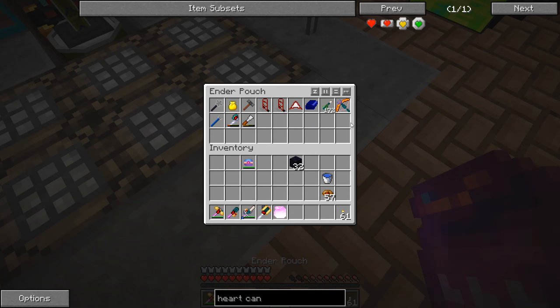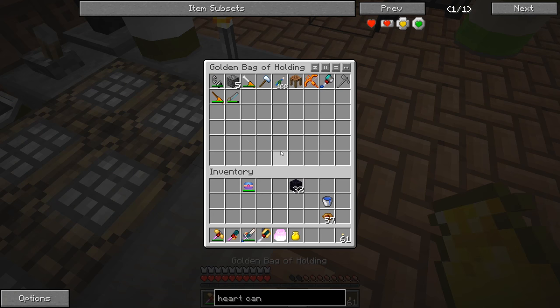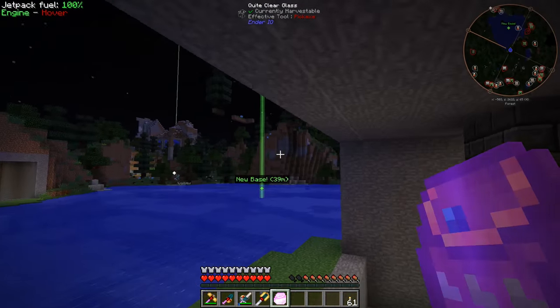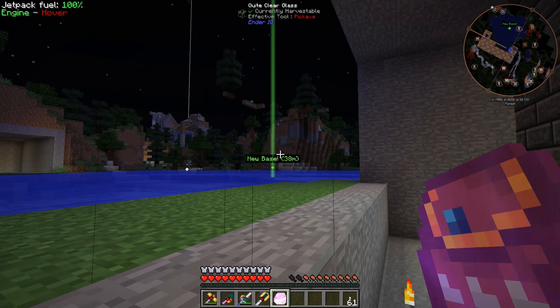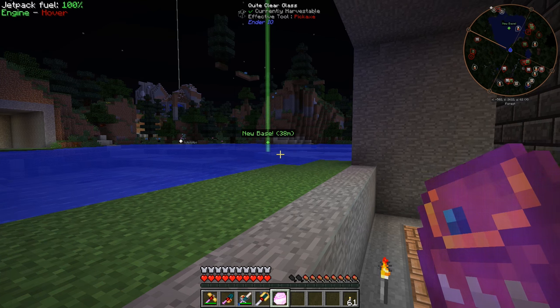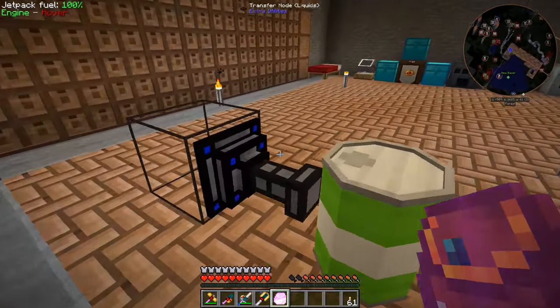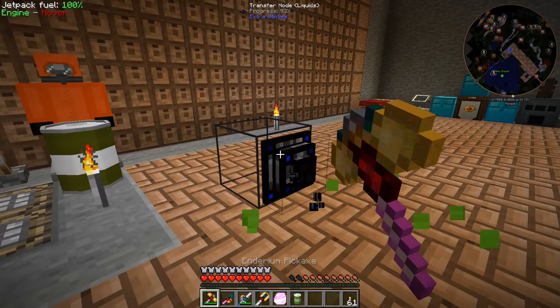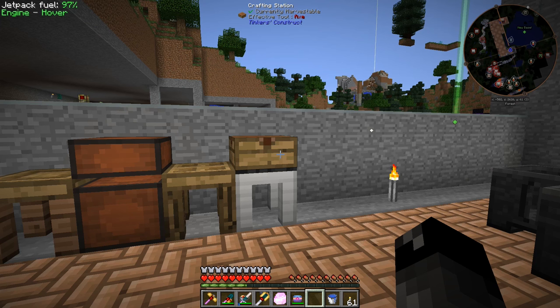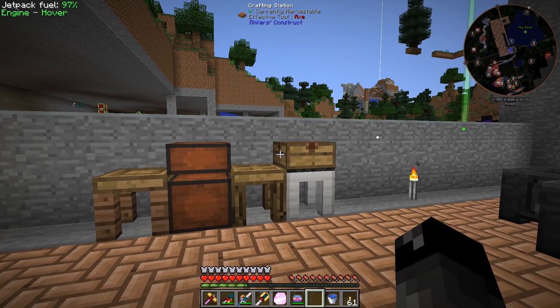I grab the obsidian and find my flint and steel in my golden bag. We're heading to the nether and I'll set up another portal at the base of that mountain — I want it accessible if we have to walk for any reason. But before we go to the nether to find the fortress and wither skeletons, it's probably a good idea to craft a weapon to collect wither skeleton heads.